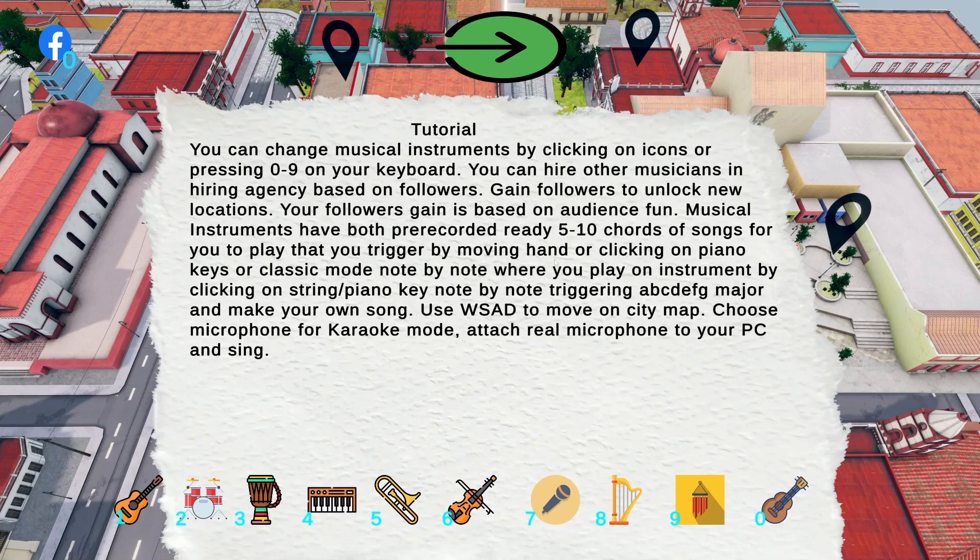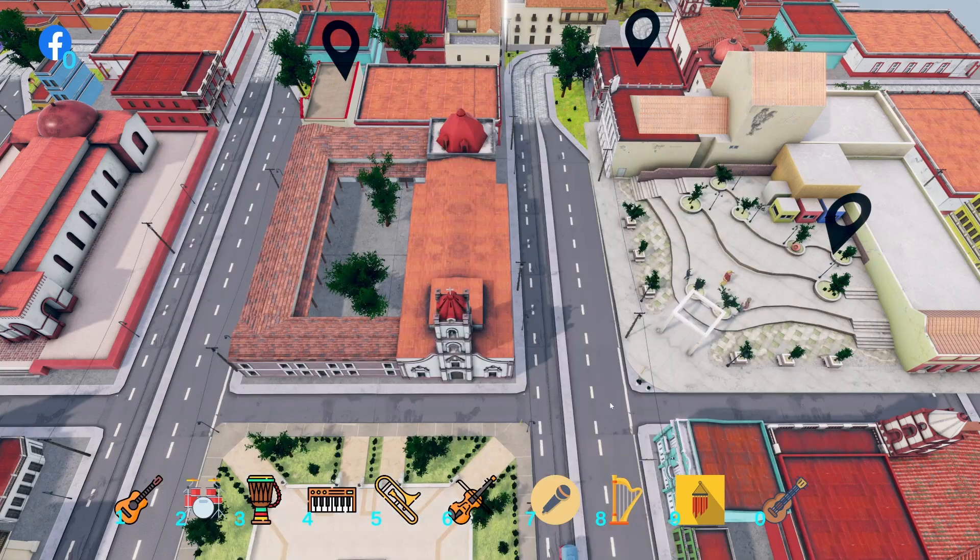Of songs for you to play that you trigger by moving hand. I know how to play with my hand. Or clicking on piano keys or classic mode note by note where you play on instrument by clicking on string. Is this bad English? I'm not sure. Clicking on string slash piano key note by note triggering ABCDFG major and make your own song. What? Use WZ to move on city map. Choose microphone for karaoke mode. Attach real microphone to your PC and sing. Okay.